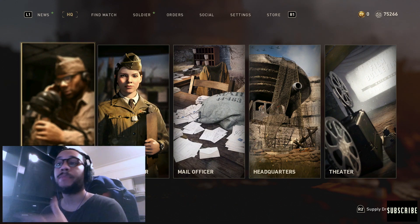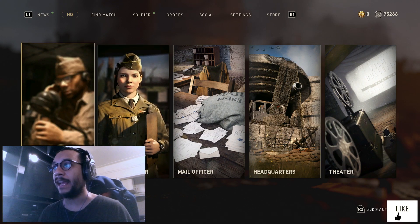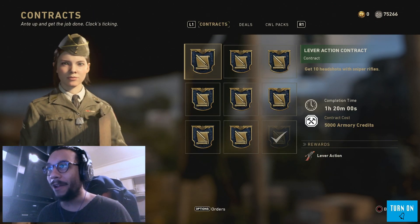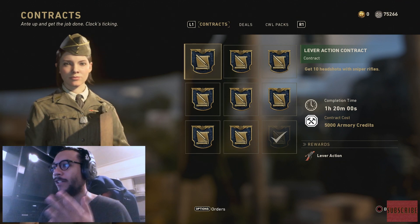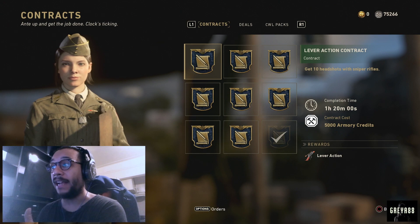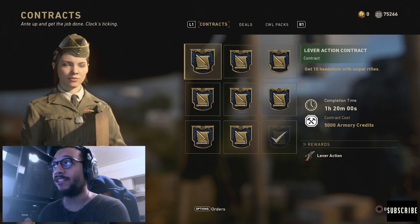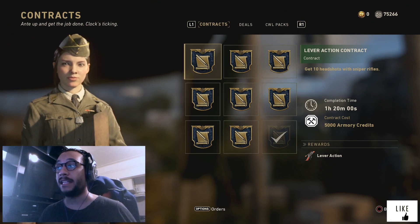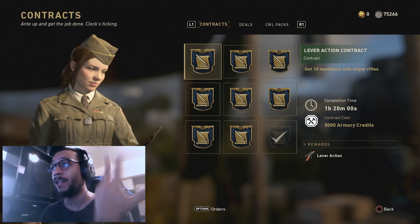Also, if you go into your HQ section, the Quartermaster bay is back. Speaking of which, there's a brand new item in the contract — right now you can get the lever action sniper rifle for 5,000 armory credits. You need to get 10 headshots with a sniper rifle within an hour and 20 minutes. It's actually a really good sniper rifle and a lot of fun to use, so if you don't have any variants of the lever action, highly recommend going for it.